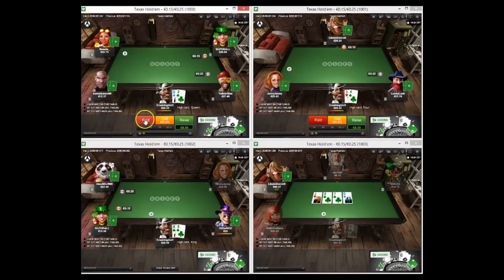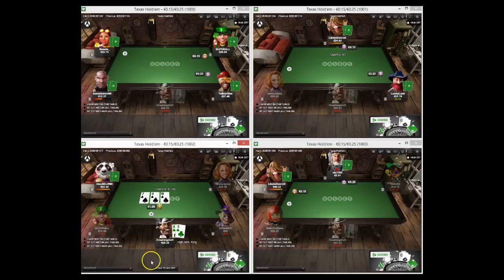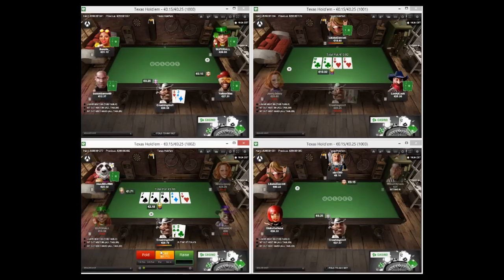That's one of those spots where a lot of people miss value - they just check again hoping to induce or something. We have to exploit these people to the absolute maximum and to do that we have to get every single penny in every single spot. King-five suited - it's one of those spots where you could give up, but you also think this guy can probably have absolutely nothing. I'm going to shut down - even though the ace is a good river to rep, I think we might be over-bluffing in this spot so I'm going to fold.